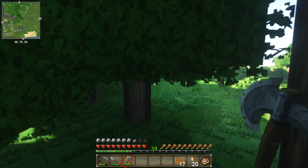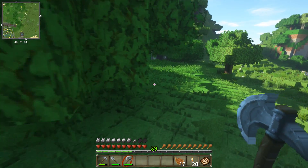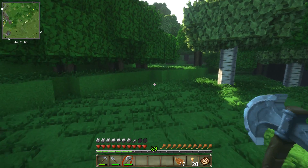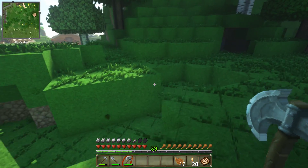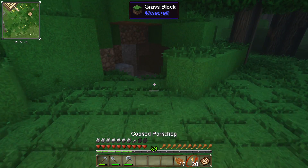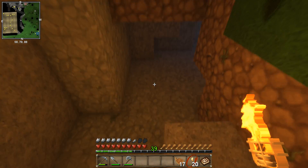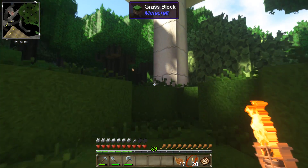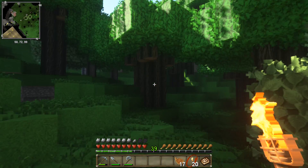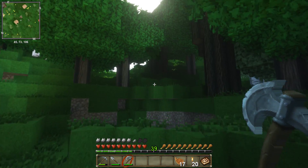I just need to turn off the automatic breeding, and then we can manually breed and set up a farm down the line. But at the moment they're just breeding like rabbits - rabbits on incredible amounts of Viagra. Hello little cave, what are you hiding? Keep your secrets. What is that? It's a mushroom. Just going to go murder a spruce - is this a spruce? No, it's dark oak. Okay, never mind.